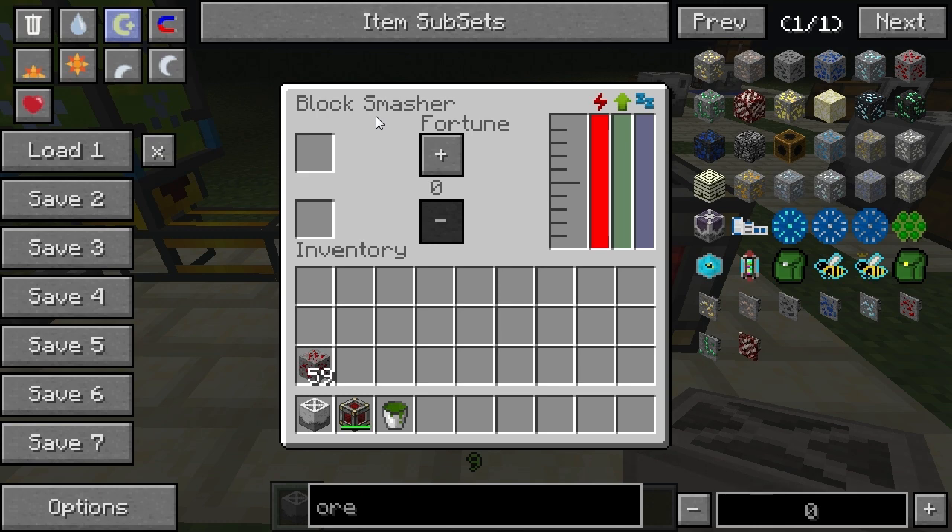The Block Smasher has an added perk — you can actually emulate a fortune pickaxe. If you enchant a pickaxe with the fortune enchantment you can get more items from a single ore, though not always because fortune requires luck. You can go up to Fortune 3, but keep in mind that once you increment starting at 1, you can no longer go back down to zero. So if you don't want to use fortune, keep it at zero, else you'll have to replace the block.